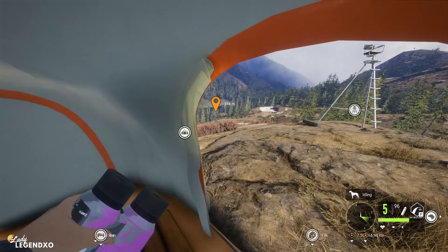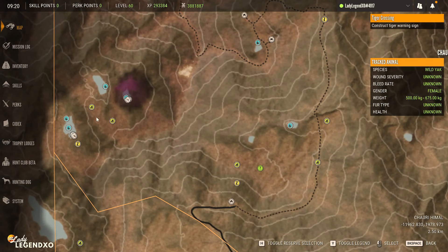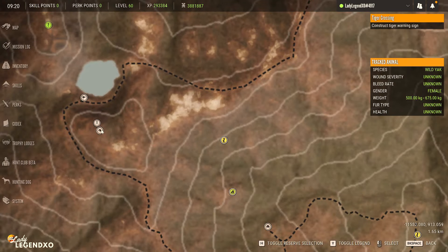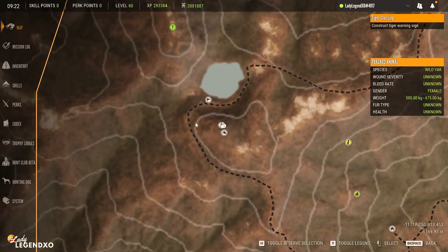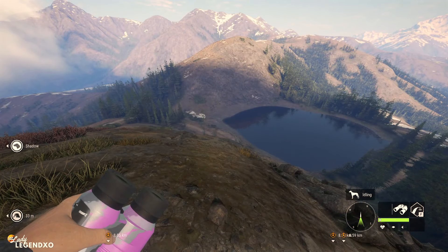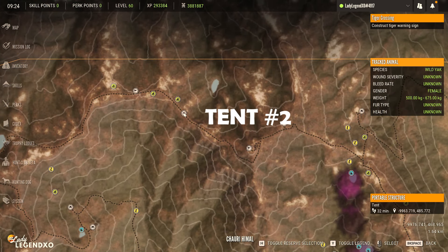The only three tents I am using are right here — well, actually I am using four. But you could just put one tent right in the middle and go to all three lakes, so you could use three. I did set up on this lake and you will have Yak here unless you blow your zones out. I blew my zones out, and the Yak just will not come back. Definitely shoot from the tripod because if you blow your zones out, your lake could end up empty.